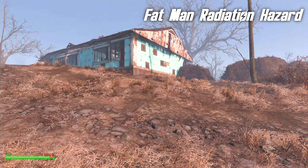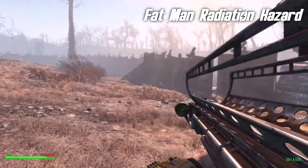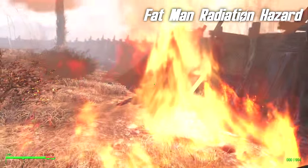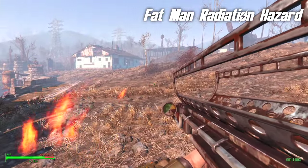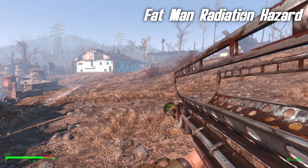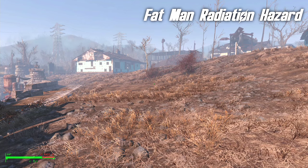If you stand in an area that you have hit with a mini-nuke, or anyone else has hit with a mini-nuke for that matter, you will get some radiation damage. So if you're going to run around shooting things with the Fat Man, you might want to make sure you have got some protection. It lasts for about 30 seconds, and it's not totally overpowering. If you run through it for a few seconds you're not going to die, but if you hang around in it for any length of time, you're going to need a little Rad Away.